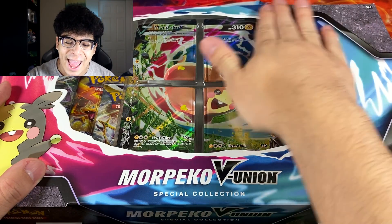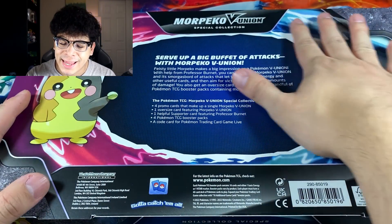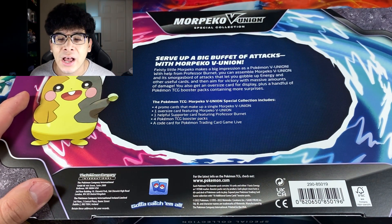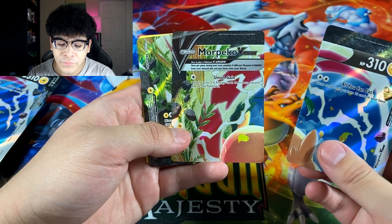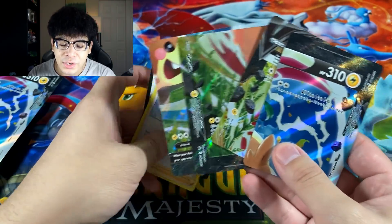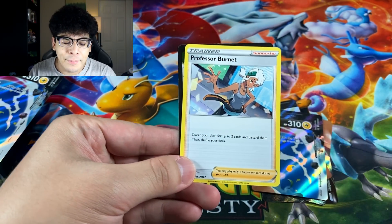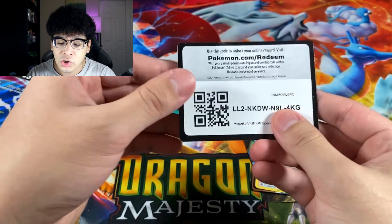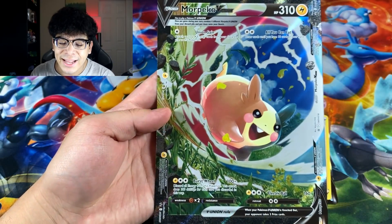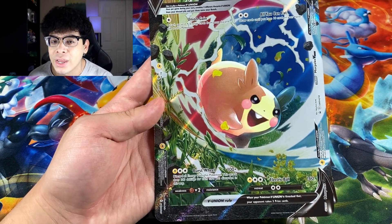Just look at it — it is absolutely adorable. You can actually buy these Morpeko boxes for dirt cheap because, let's be honest, nobody wants them. Here is the back of the box. So first you get the promo cards — all four pieces of the Morpeko V Union set. I'll put the value of the entire set on screen. You also get a Professor Burnet promo in every single V Union box, a code card, and a jumbo version of the V Union card. It's pretty dope but I just don't like the price point of these boxes.